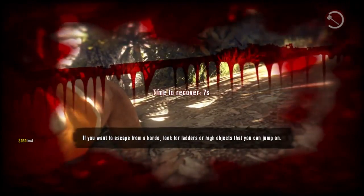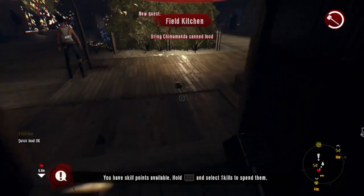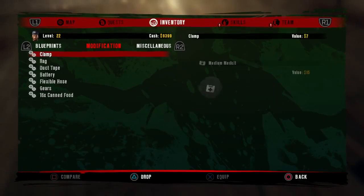As soon as you die and you see the recovery timer, go ahead and press Start, Load Last Checkpoint, and hit Yes. As you can see there are some items on the ground, and there should also be some in your inventory.